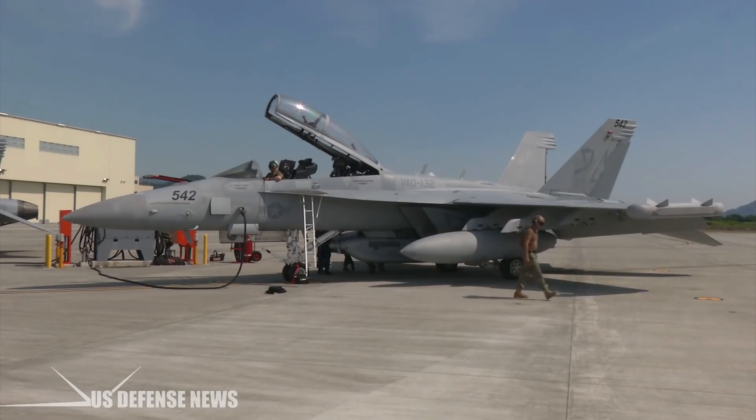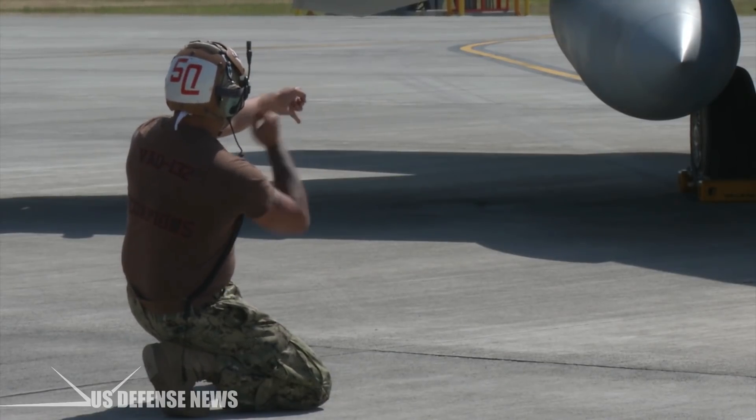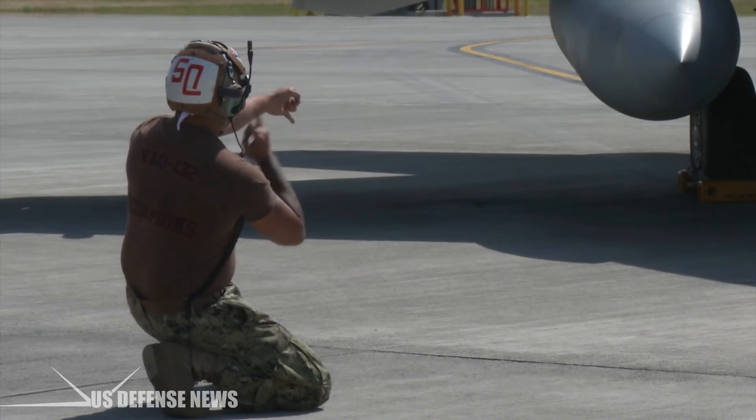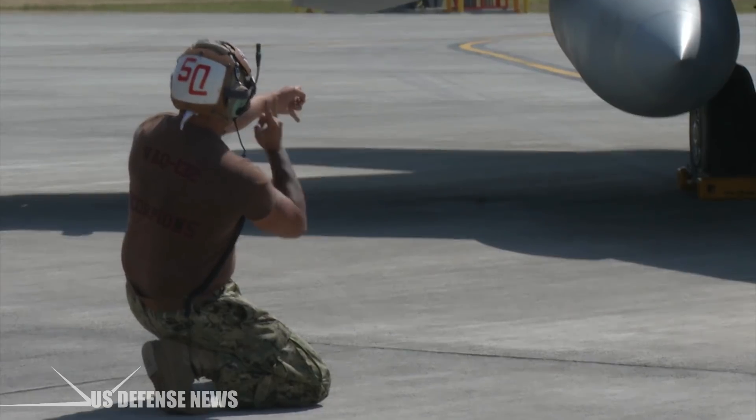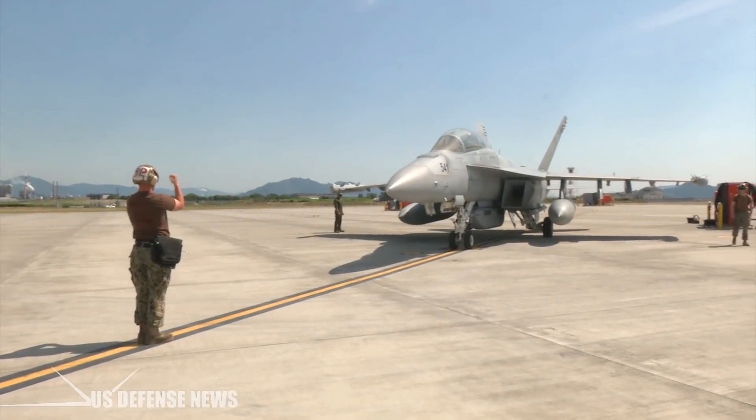The EA-6B Prowler was based off the A-6 Intruder, a medium-attack plane, and it shows in the plane's performance. It has a top speed of 652 miles per hour and a range of 2,022 miles. It could carry jamming pods or HARM, and the EA-6B served for over four decades before it was finally retired.